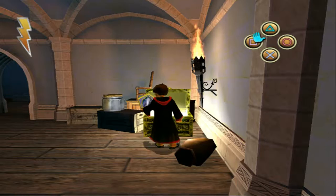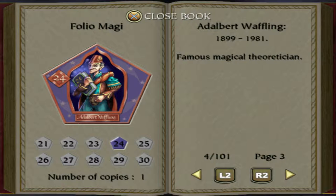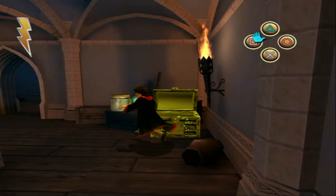What is in this chest? A wizard card! Adalbert Waffling, 1899 to 1981 - famous magical theoretician. Cool. He was famous for doing theories.